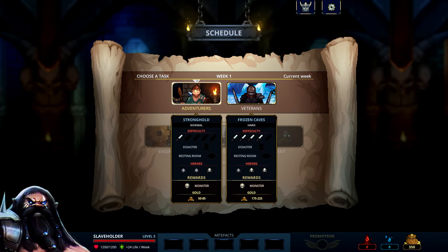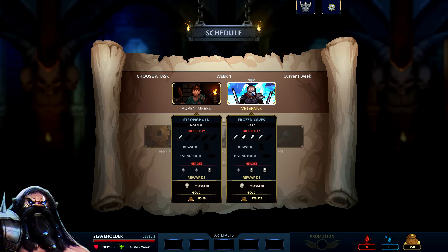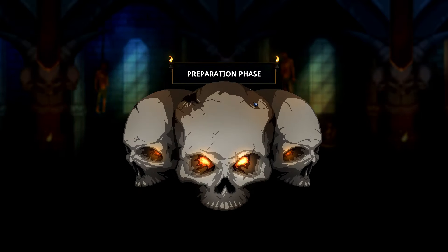They're throwing us at either adventurers or veterans. We got Frozen Caves or Stronghold. I know our monsters are new monsters now, but let's start this off with veterans — I don't see them getting past Mog. Let's do this, let's get at them.